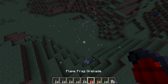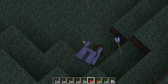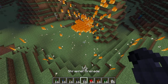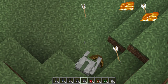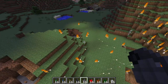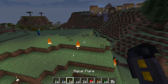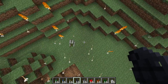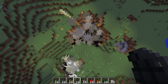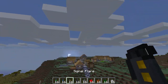The frag grenade - it doesn't really explode much, it just sends out a whole bunch of arrows. Come on, somebody hit him! Shrapnel grenade - got some damage going on there. Shrapnel grenade really doesn't do much. Cluster bomb - surely you can't survive this. Oh look at that, a lot of damage! Signal flare - you can see that from a while away. Look at that!